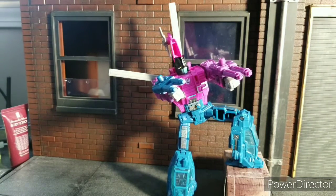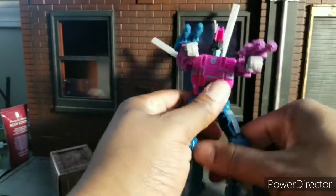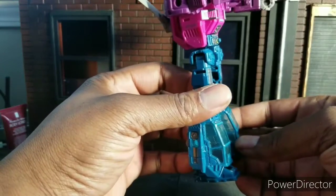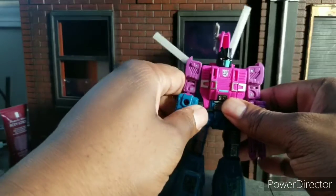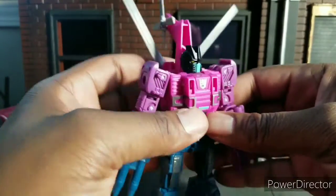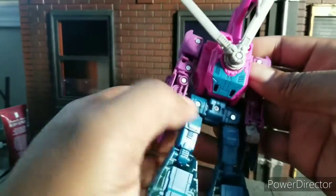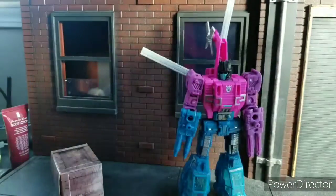Here we are seeing him in his robot mode. This is Spinster. I don't like the transformation because I feel like I'm going to break the legs just because of how they sit. But I do like the robot and alt modes — both are really nice. It's just a shame the transformation feels like it could damage the figure; otherwise I'd be transforming this thing all the time. I like how this gun goes on his wrist, or you can put him in his hands. There's a lot of posability and playability with this guy.